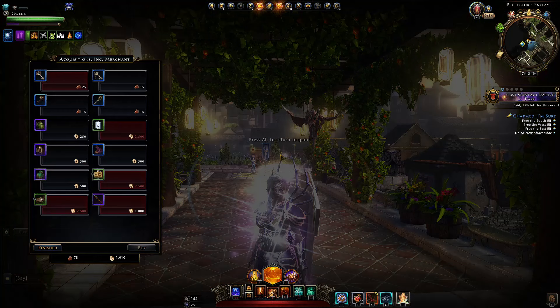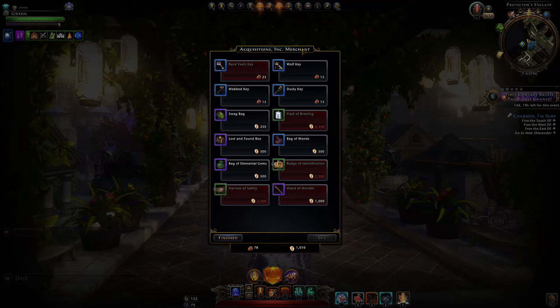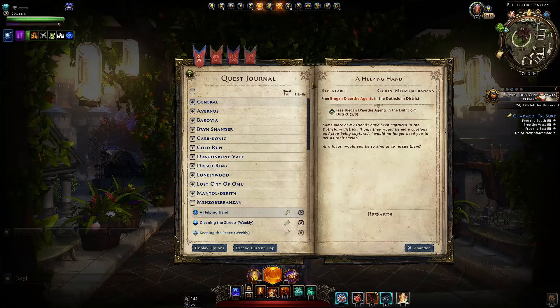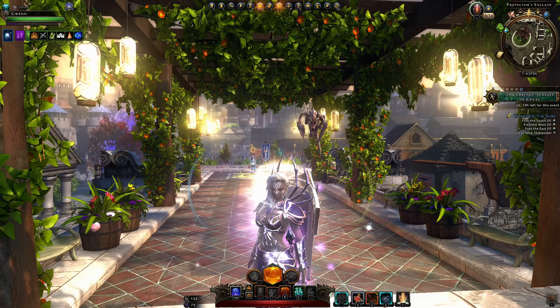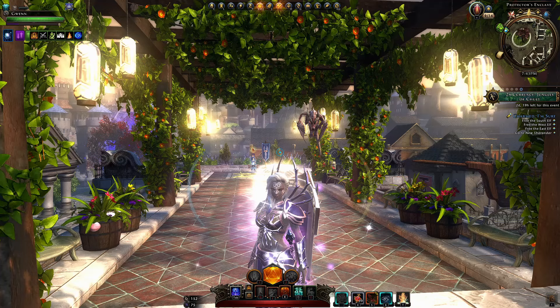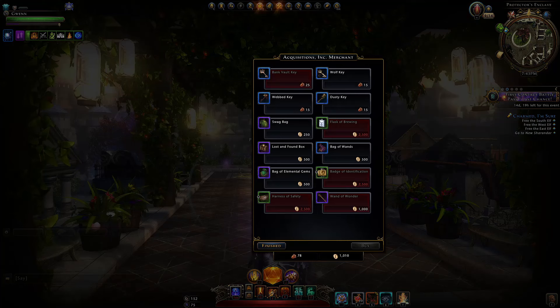What is really cool is you can access some of the old campaign stores — for example, Acquisitions Incorporated. This campaign got changed to an adventure, and as it is an adventure now there is no way to get campaign currency and they removed the store, with no ability to get any of the items linked to it. However, they decided to just hide the store rather than actually remove it, so the store is still here and there is indeed a way to get this currency.